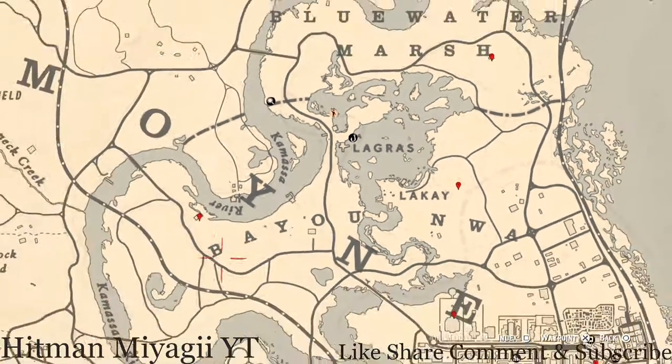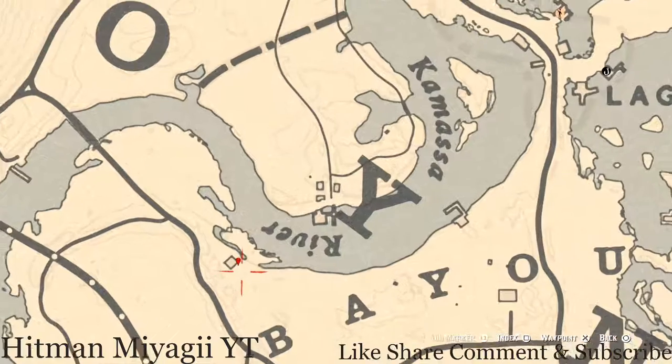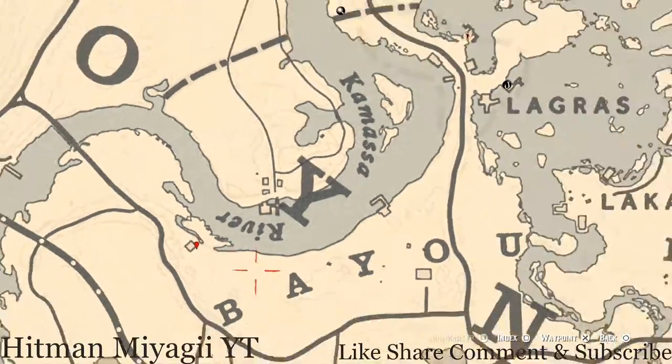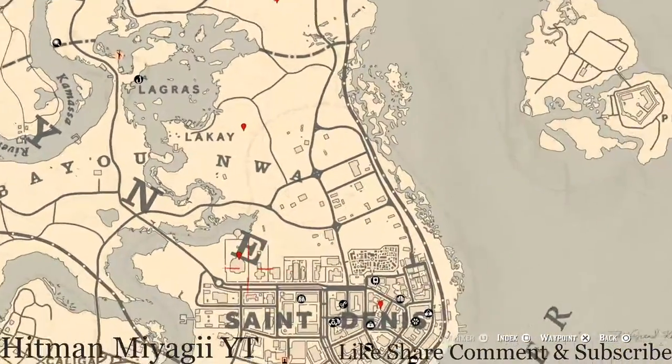Let's go over to the left a little bit where our next item is — an arrowhead, a random arrowhead. I cannot tell you which one you will dig up, but right here at this location come over with your shovel. You do not need your metal detector for this one because it's a dig spot. Come over here with your shovel and you will dig up a random arrowhead.